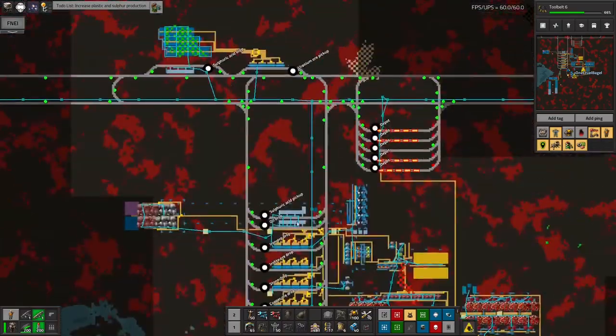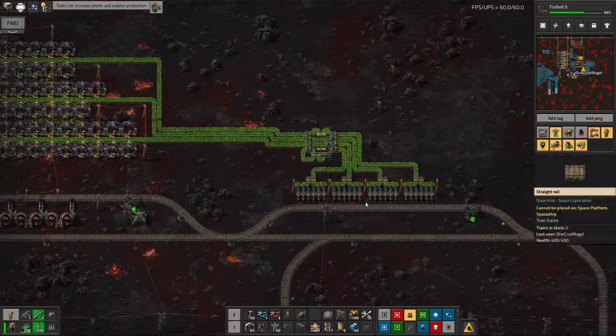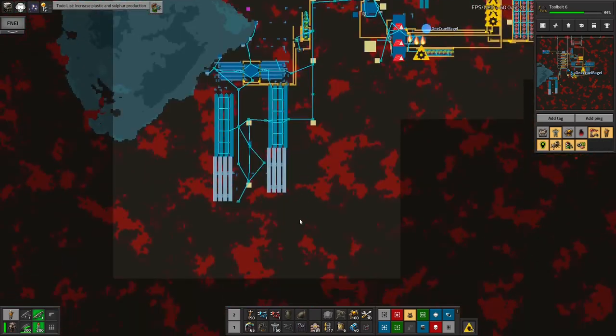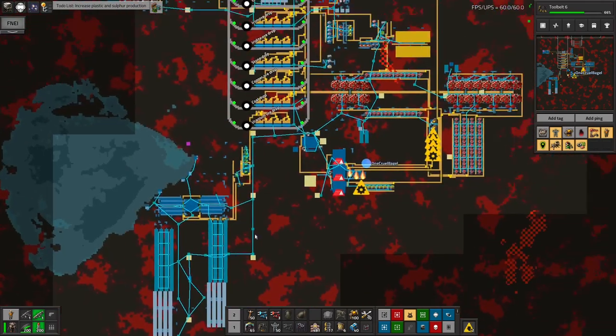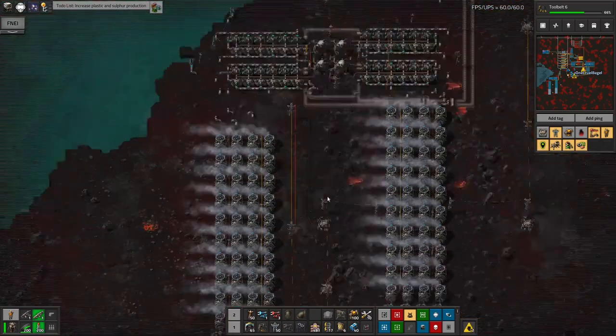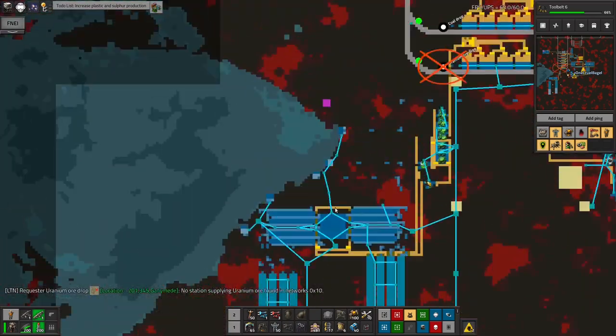Why isn't that running? Why isn't that working? I'm going to have to look at that station and find out why it's not working, because this is a serious problem. I've got the standard nuclear power plant down here that's keeping the whole base ticking over.